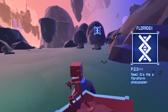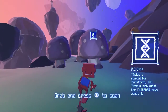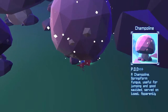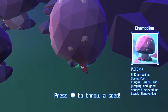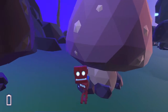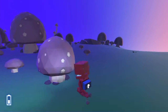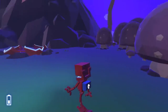Grab and press square - okay so I'm going to grab this. Champion! Spring farm bonkers, useful for jumping - and good. Served on toast apparently. Nice! How many more can I throw? Infinite - well you need to wait for it to recharge. Oh, that's cool.